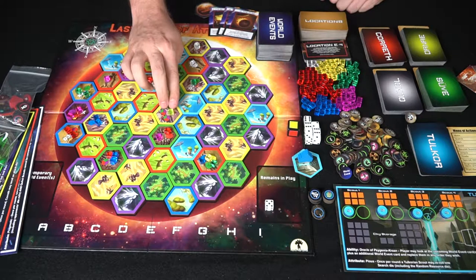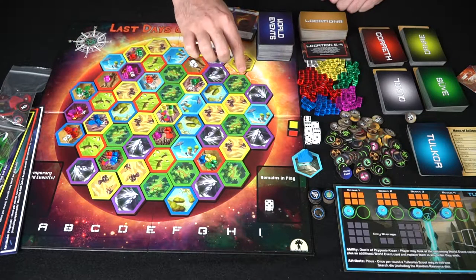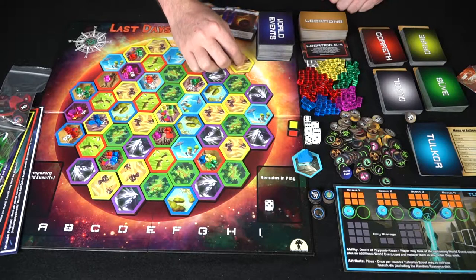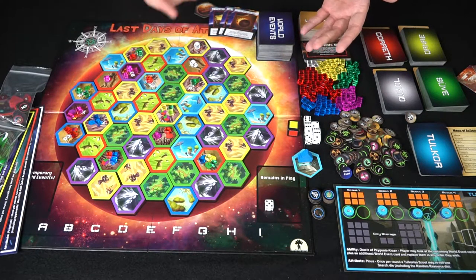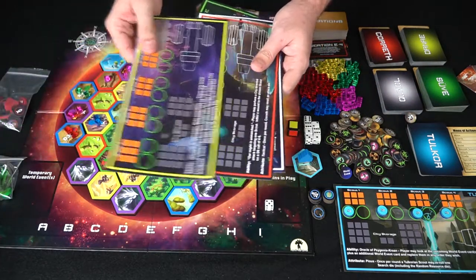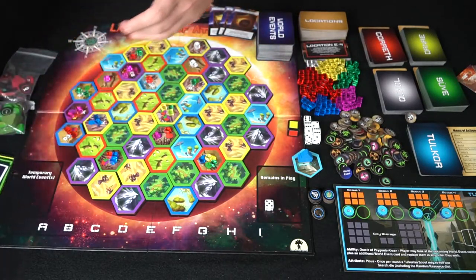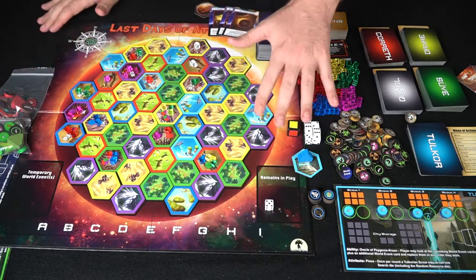Some tiles will say random resources, others will specify the type, and the rest will be hidden — with a hidden number of resources on their backs that can be gained when flipped over. You're also going to get to choose between five different races: the Tolkar, the Sieve, the Dhanay, the Korath, and the Kal — each in their own color. They all have unique special abilities, powers, and pieces.